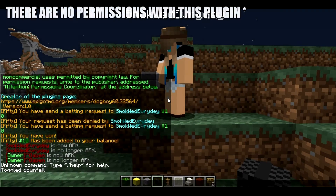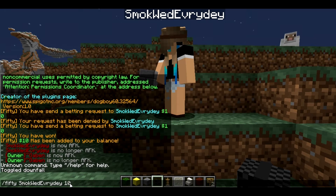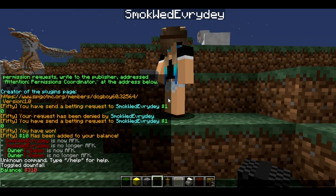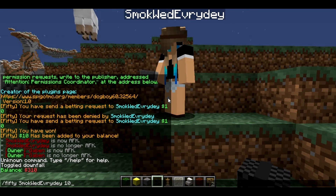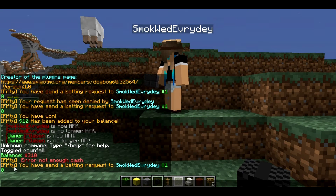Over here, if I were to send my second player or second account, I would do slash 50, the other person's name, and then betamount. Just for context, this person only has $310, and on the other account they have about $90. If I were to enter $100,000, it's going to say error: not enough cash — either you or the other player doesn't have enough cash. Let's keep it simple. It says we have sent a request to the player and the amount you have specified.